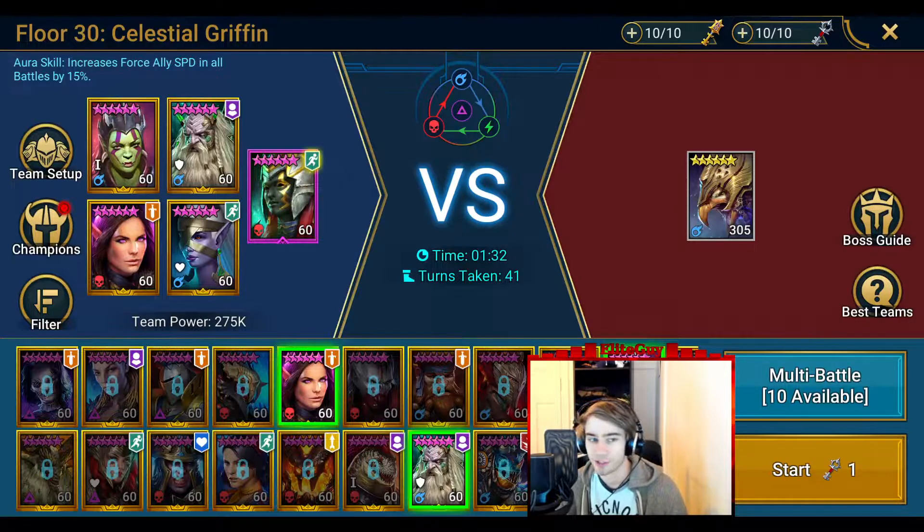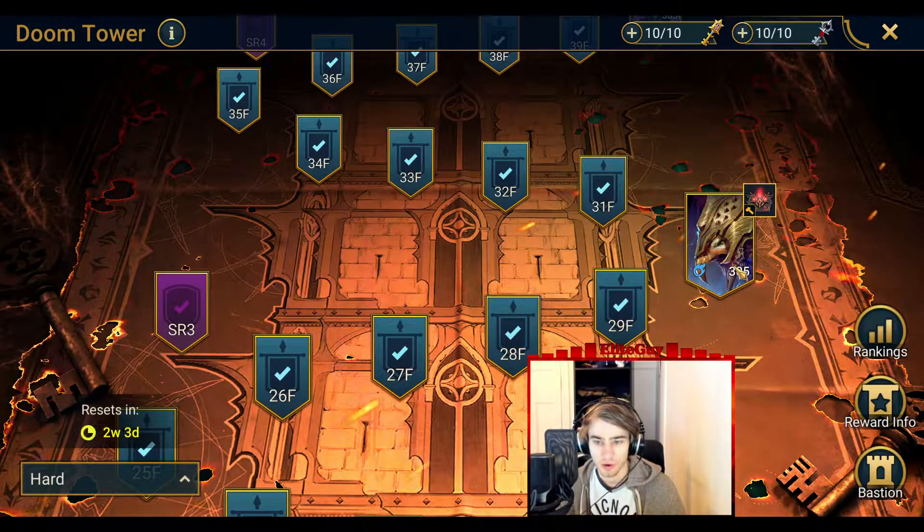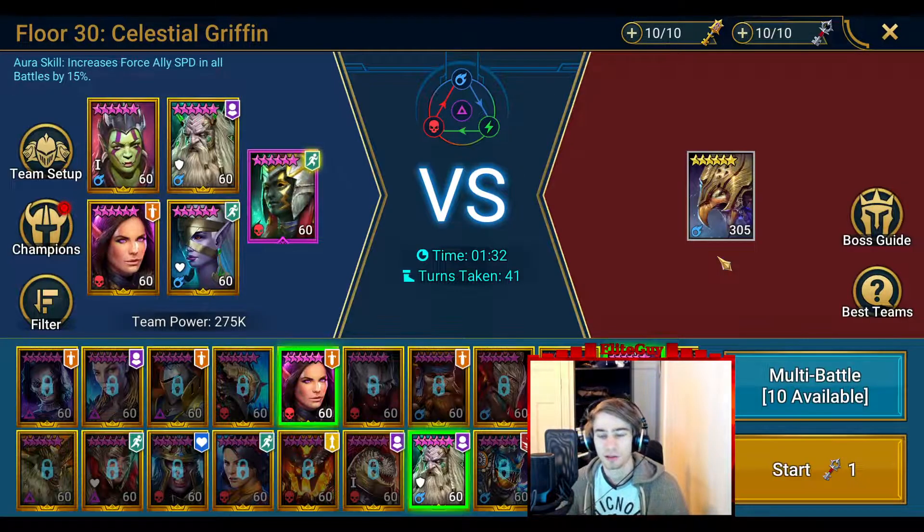Hello guys and welcome to this Raid Shadow Legends video. Today I'm doing a Celestial Griffin guide on hard floor 30. This is my team. Basically, Celestial Griffin will get faster and faster, deal more and more damage, and ignore shields after some time — so it's kind of a damage race the whole thing.